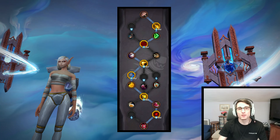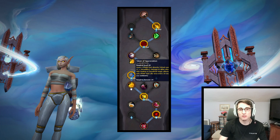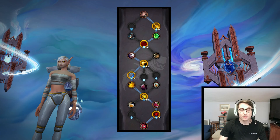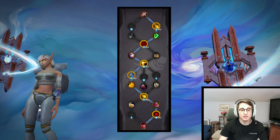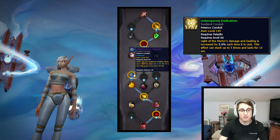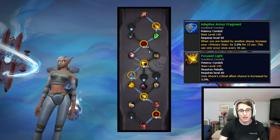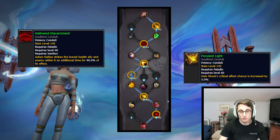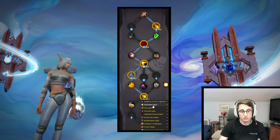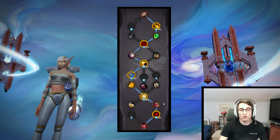For soulbinds and conduits for us Venthyr Holy Paladins, the very clear choice is Theotar, because of the soulbind trait Token of Appreciation, which does a lot of healing passively. For conduits, choices depend on what legendary you're playing. If you are playing Marats you will be picking the Light of the Martyr conduit — you could swap out Adaptive Armor Fragment or Focused Light for it. I would never take away Hollow Discernment.